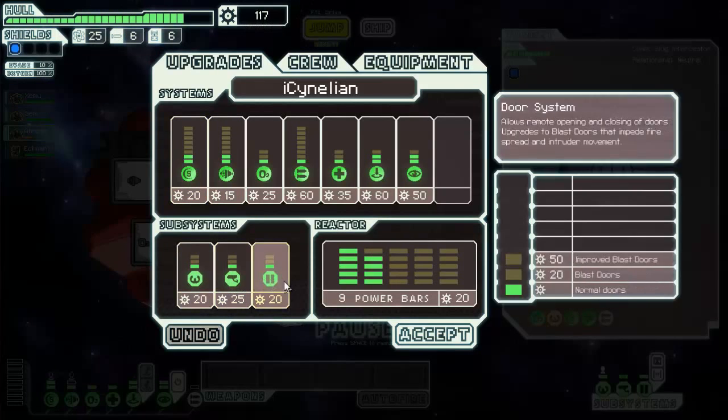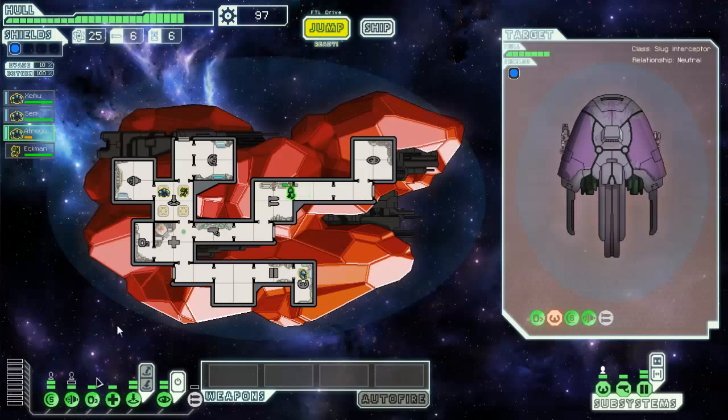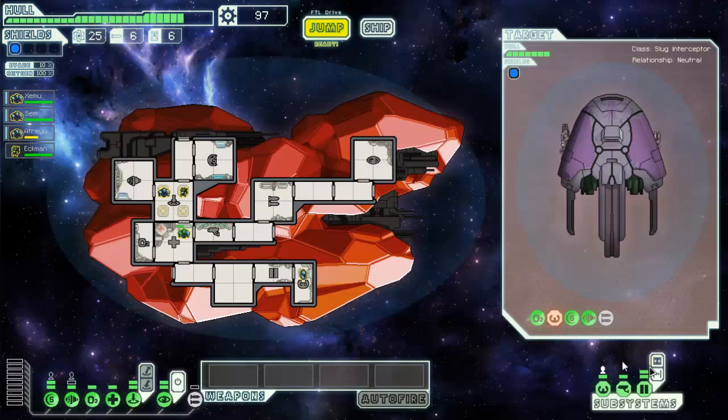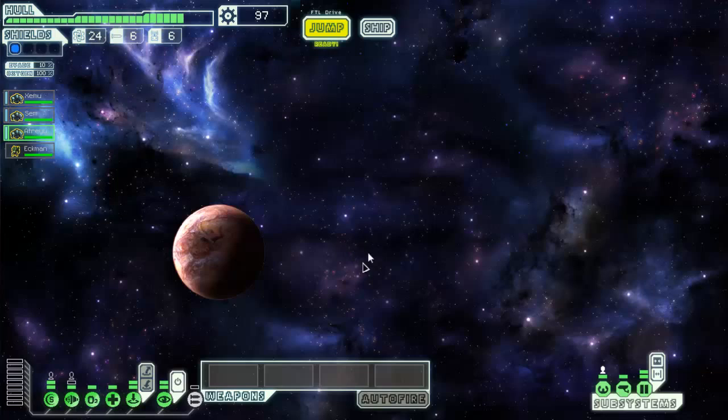Extra shields are gonna be good pretty quickly. I definitely want to get extra doors - let's go ahead and do that now. Just in case we get boarded, it makes life a lot easier to deal with. This ship layout's kind of frustrating because of how far you have to walk for everything. But if we can get one more mantis - or honestly anyone to take care of piloting - we can have a really really good away team going.